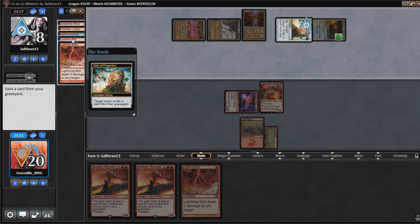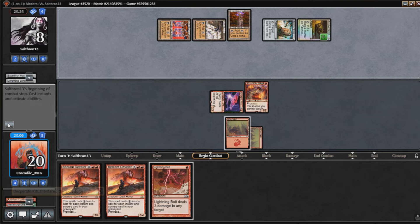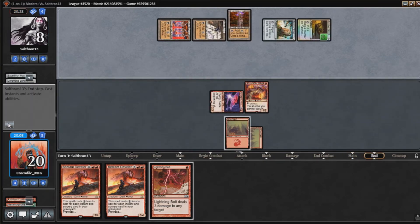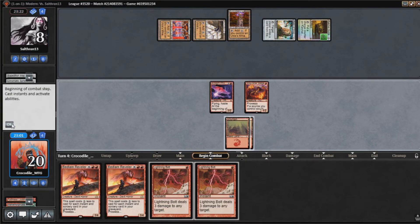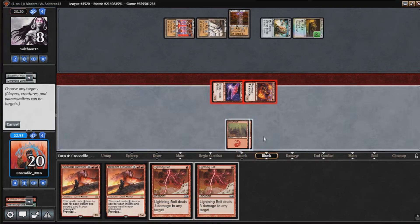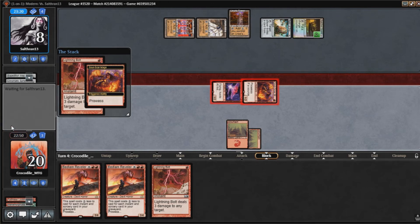This is going to delay our Bedlam Revelers, but we do have lethal on board here. That just wins us the game — I don't think our opponent can do anything about two bolts. I'm going to swing in. Bolt our opponent. Opponent goes down to five, and then there's five damage on board. We'll see if our opponent sees it.